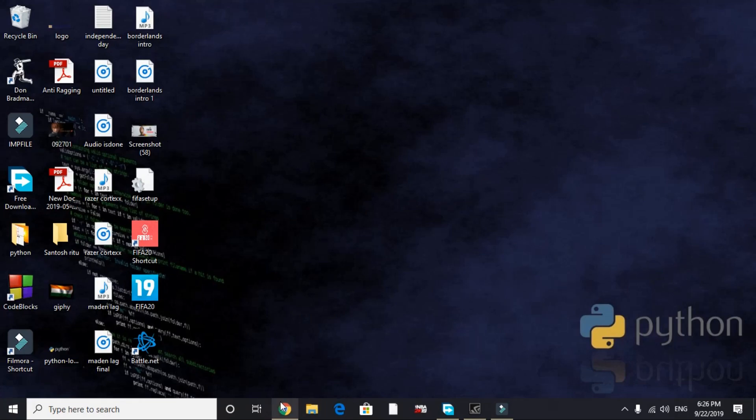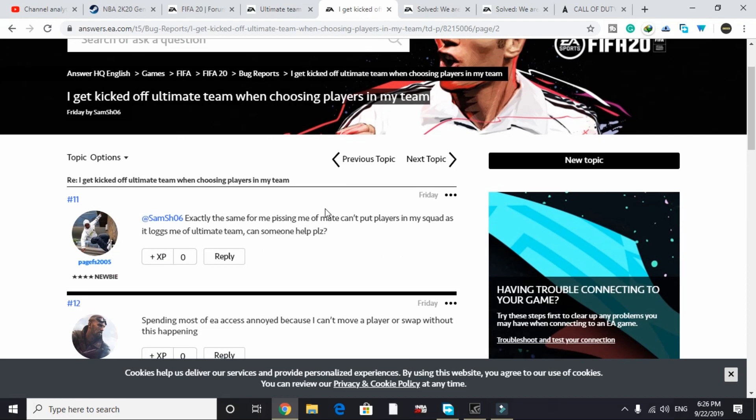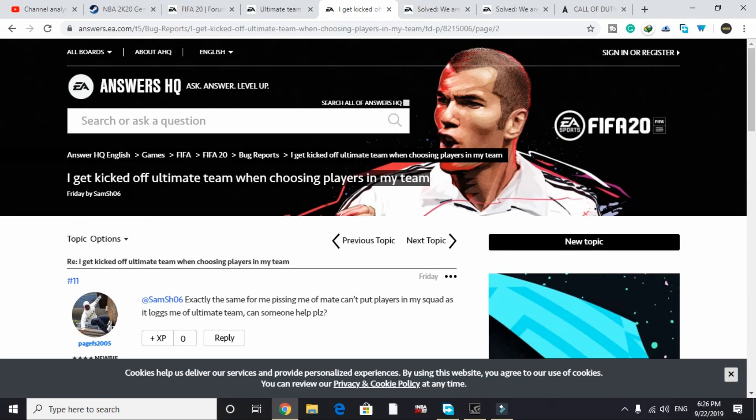Hello everyone, it's PC Helper here, and in this video I will be talking about a bug in the game FIFA 20 in which you get kicked off from the Ultimate Team when choosing players in my team. A lot of people have been complaining to me about this problem, and as you can see there are many posts on this problem on the official forum of EA Sports.